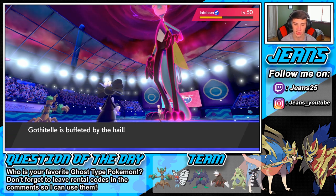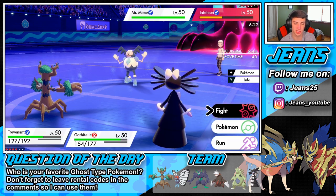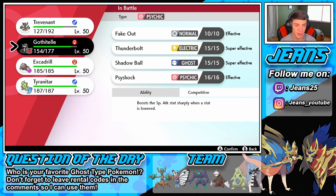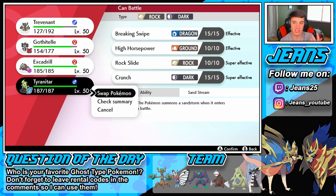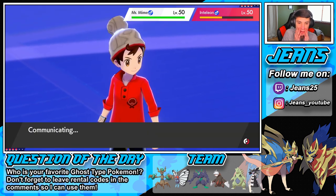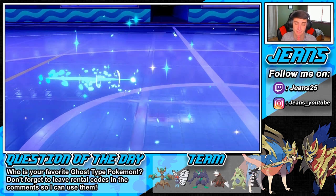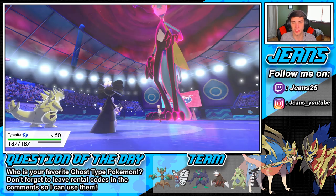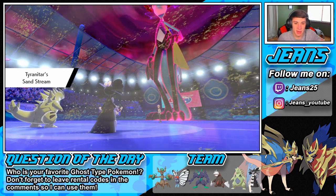I might swap now, potentially seeing a double ice move. I'm going to go into my T-Tar and have that Choice Scarf set up the Sandstorm instead — we'll get the Sand Stream going and Thunderbolt the Inteleon, potentially taking it out. I think it will take it out as a special attacker, but it's not STAB. The sand cancels the hail so ice moves are going to be weaker.